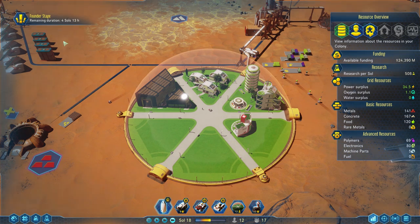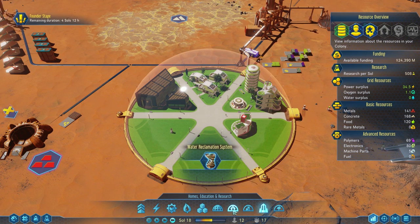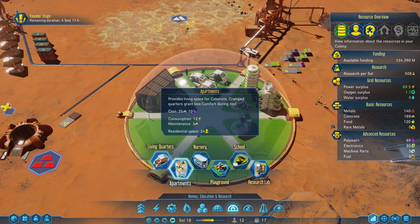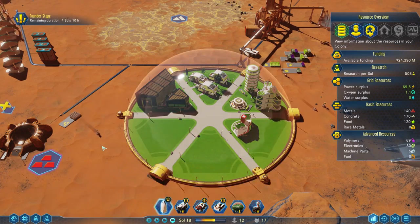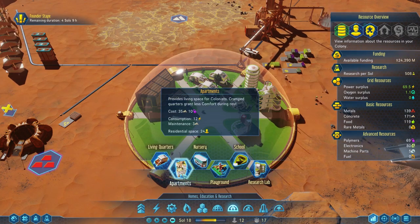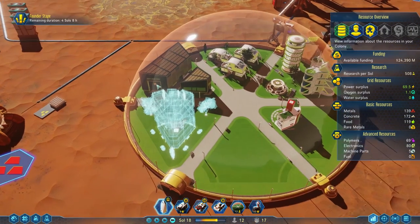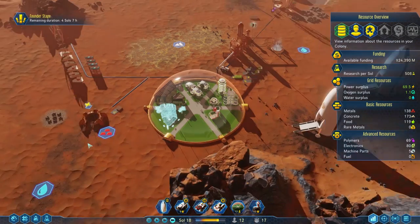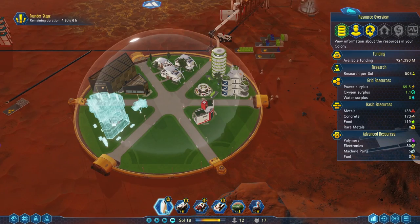Research complete: Low-G high-rise. We are going to want to send some more people here soon. I'm going to go into our dome homes and build an apartment. The living quarters have a comfort rating — the dome comfort of residence is 50. The apartments are less comfortable, but they fit twice as many people. I think it's worth building an apartment over here so we can get a lot more people. We can't ship anyone yet because we're still in the founder stage, but as soon as that's over, we can ship another busload of 12 people and really populate this dome.